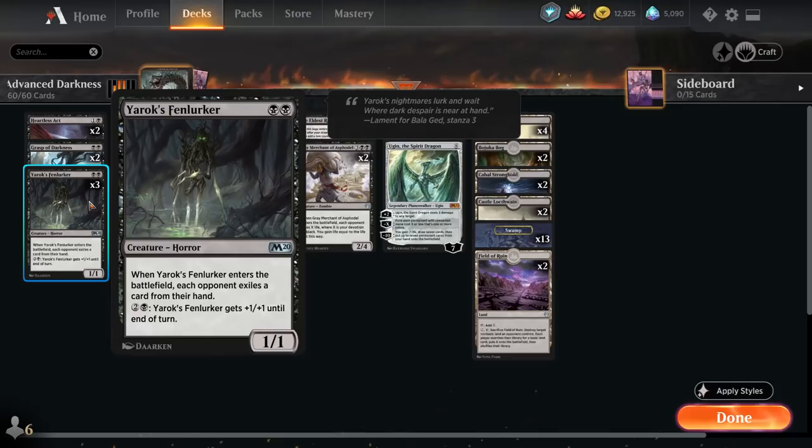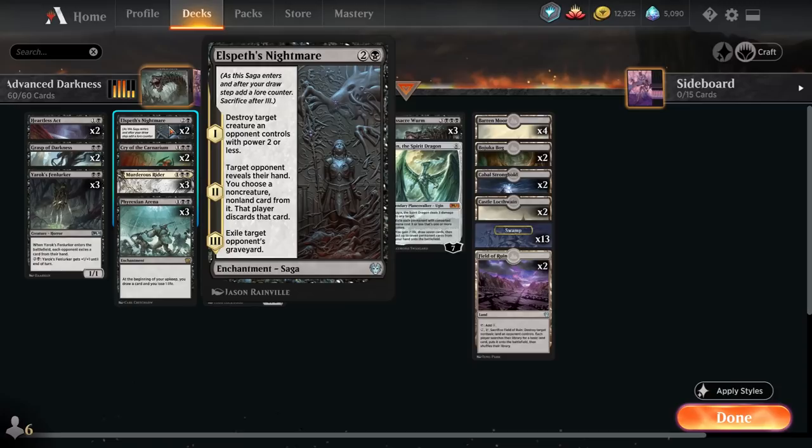Three Yards Fenlurker — just a decently good card to start off with. Forces your opponent to exile a card from their hand, which is fantastic because it exiles and sticks around — something you can annoy your opponents with. Two Elspeth's Nightmare: I really like this in black decks. Gives you some creature removal early on, a Duress effect on turn two, and of course exiling graveyards is pretty relevant nowadays.